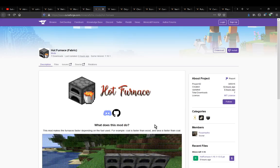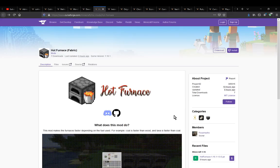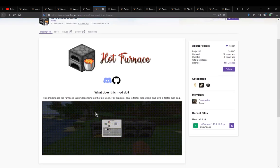Hello everyone! Sons of the Tomb! Welcome to another mod overview, this time on Hot Burners, a fabric mod that simply adds in the ability for you to put fuels in and they will act faster.